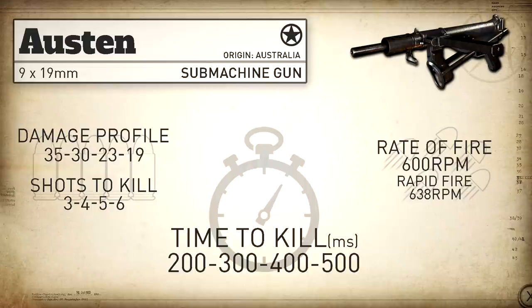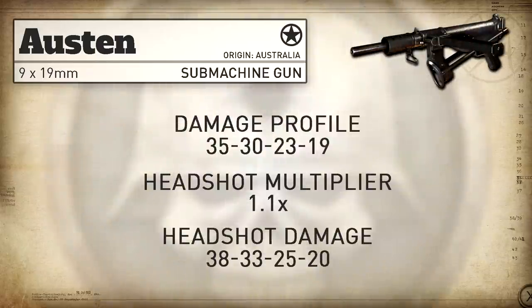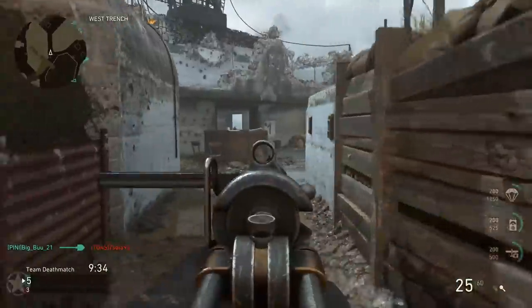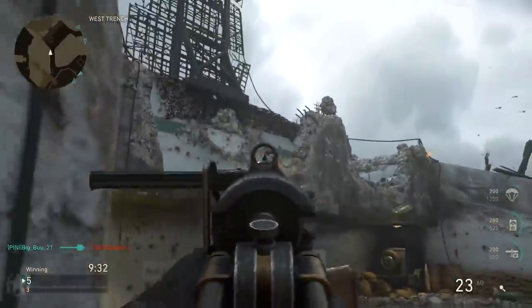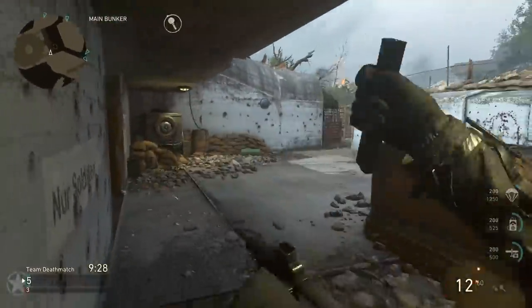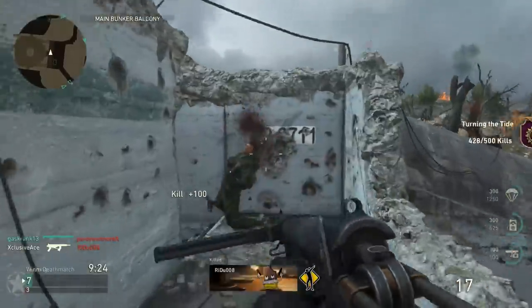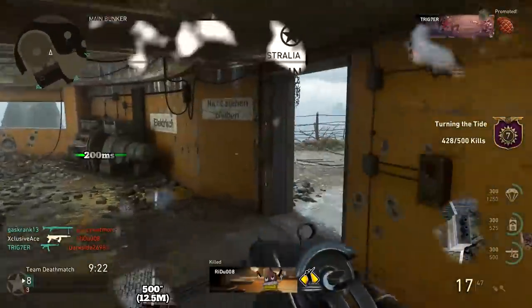The TTK increases in 100 millisecond increments for each additional shot it takes to kill. As for headshots, we get a standard headshot multiplier of 1.1, and essentially that means headshots are just not worth going for on this gun — just like with most guns in this game. Technically at longer ranges, hitting every bullet to the head will reduce the shot count to kill, but that's simply not practical, so generally speaking headshots are worthless.